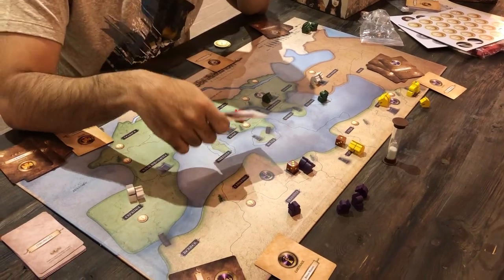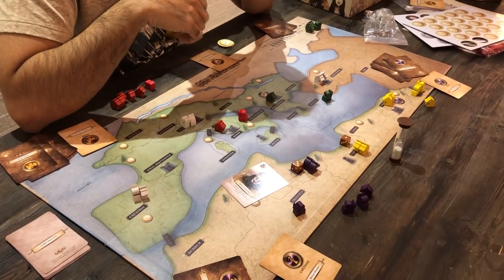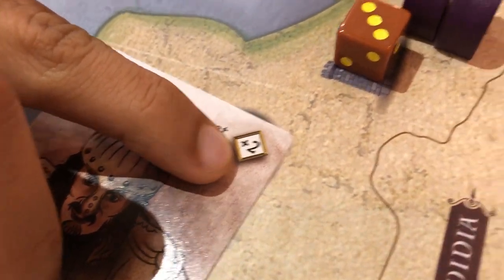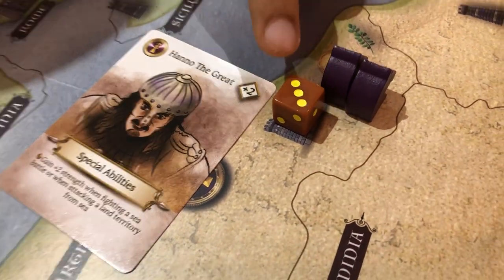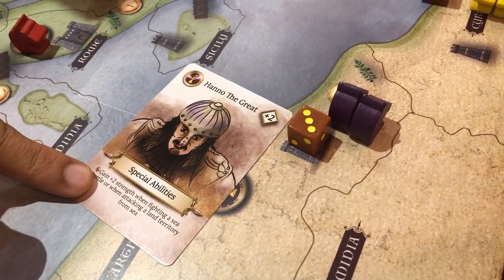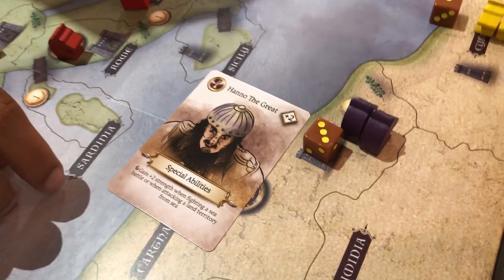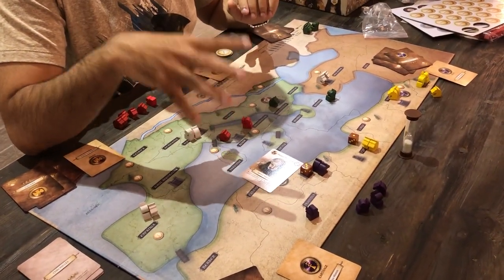So what happens if hero cards are actually played? They are the super weapons of this game. When a hero card is played during battle, the strength value in the top right corner — for example, plus two — is added to the army strength. So if Carthage played this card, their army strength would be nine (seven plus two). Plus any special abilities specified on the card — in this case, it gains two additional strength while fighting a sea battle. If it were a sea battle, you'd add another two, making the army strength eleven.